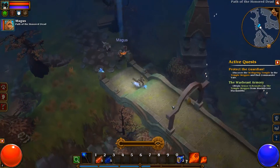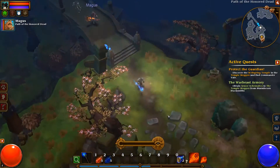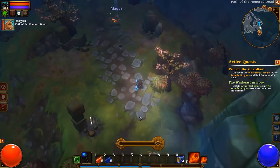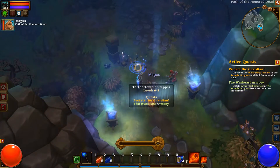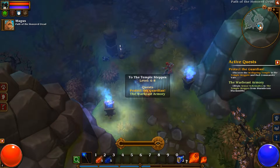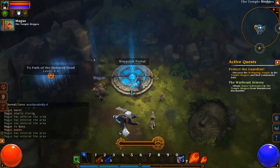Why didn't they just build the stairs in here? It would be much shorter then. I don't know. To the temple steps, 608. Let's go in there and see how everything is going. Asteria! Too bad you don't see the loading screen of Torchlight but the screen is just hanging. Alright, so we're there finally. Waypoint portal, nice.